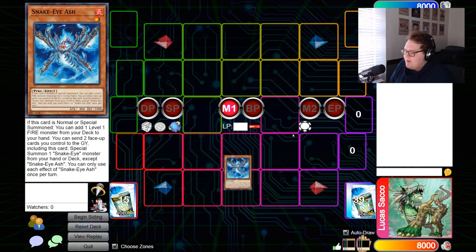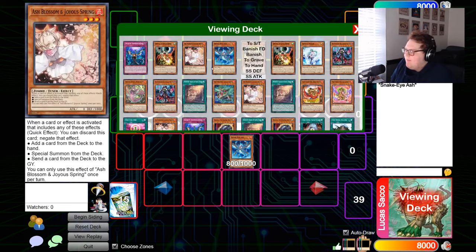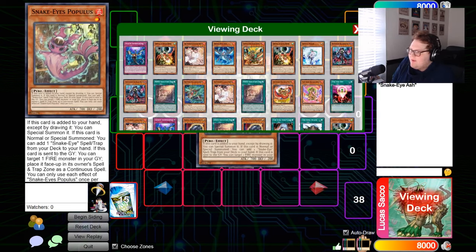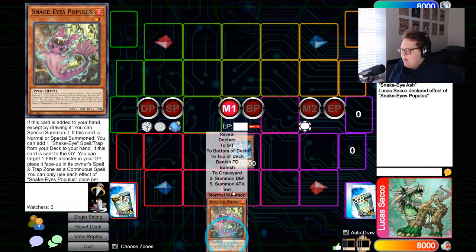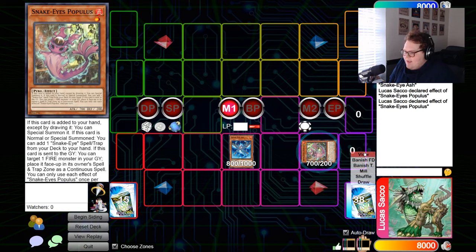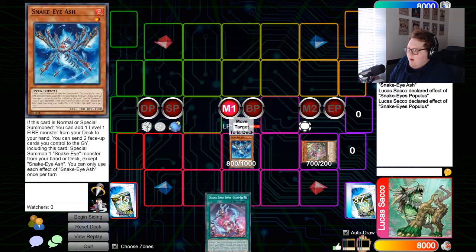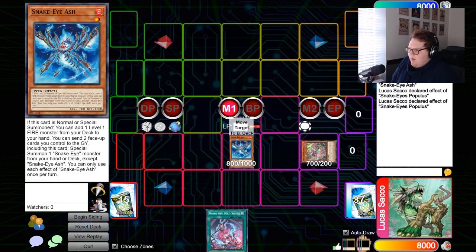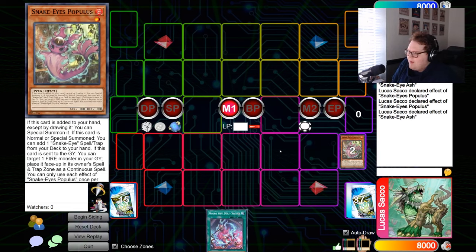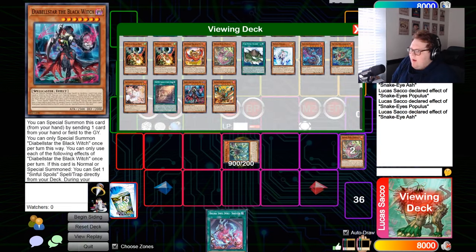The first combo I'm gonna show you starts with just Snake Eye Ash — this is what I call the early Apple combo, and it plays around the most things. Normal summon Ash, use the effect to add Populous to hand. Populous is one of the game-changing cards that comes out in Phantom Nightmare. Trigger Populous's effect to special summon itself, then use Populous's on-field effect to add Original to hand.